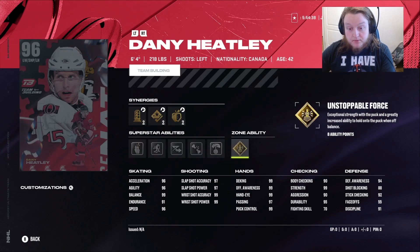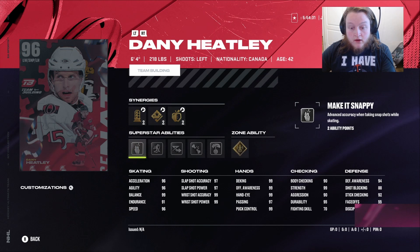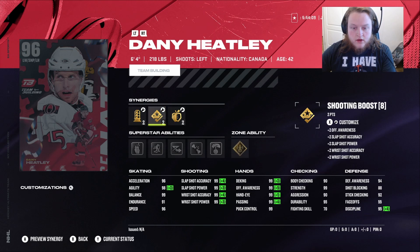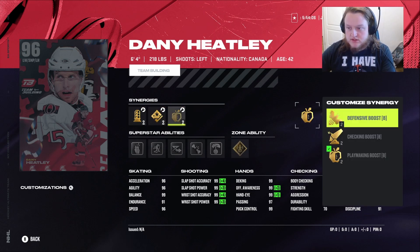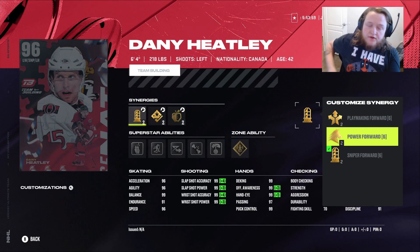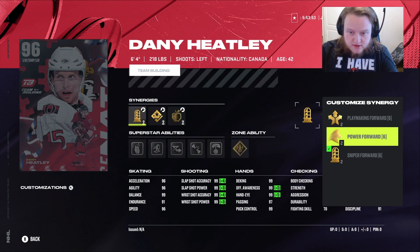Danny Heatley — Unstoppable Force, Ankle Breaker, Elite Edges, One-T. Holy shit. 99 wrist shot power and accuracy, 99 balance so he doesn't fall over, and he's 6'4". That gets his agility up. He's also got Defensive Boost, which gets everything up, and Speed Boost. All the synergies are two points versus just the original one.